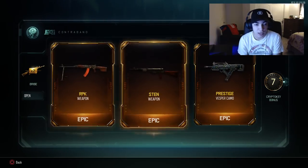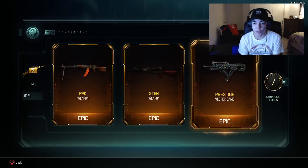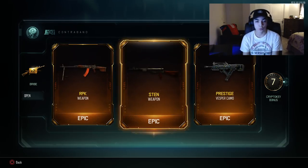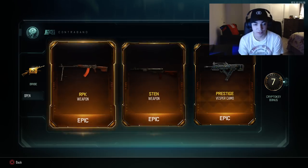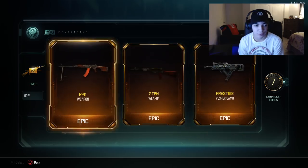Oh my god, I just got two weapons out of one — that's good! I literally just got beamed so hard; I thought that was three weapons in one. I just got two out of one so I'm guaranteed the sniper now. Let's go dude! The Stent and the RPK out of one. I was about to get so hyped — I literally thought I got three weapons out of one.